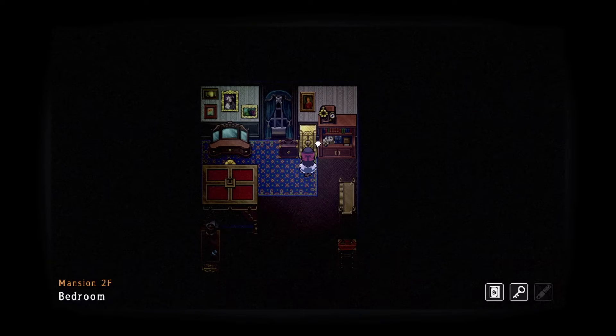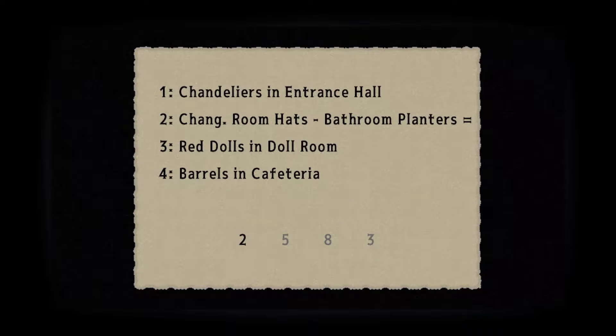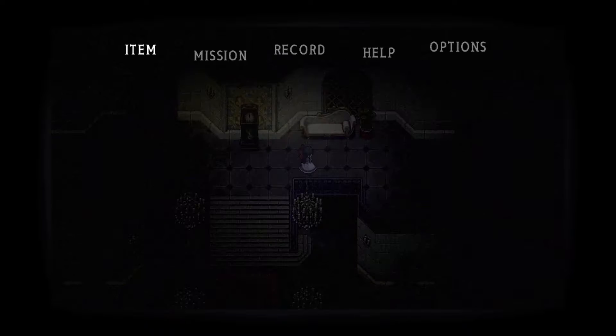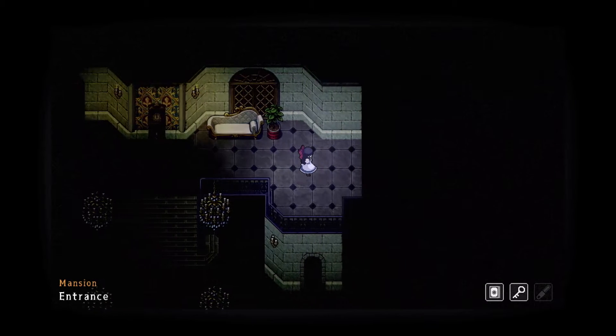There are two — hold on — chandeliers in the entrance hall. There are two of them. Genuine hats, five red dolls — there are eight of them — and then three barrels. Actually, wait. Oh, there's four chandeliers. I'm an idiot. So four chandeliers, and there are eight bells. I don't know why I thought two for some reason.